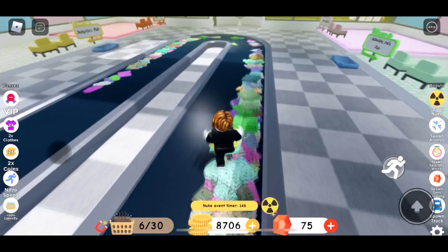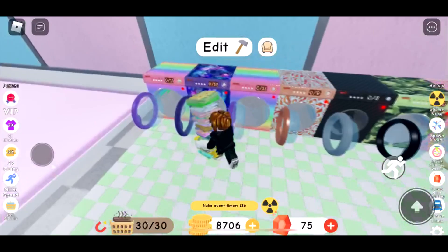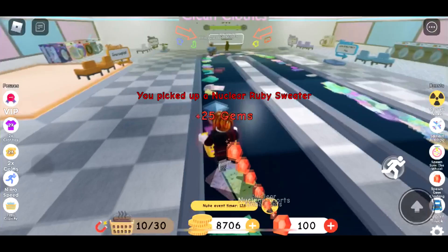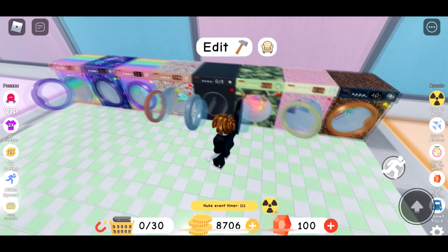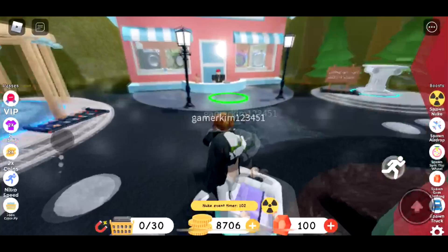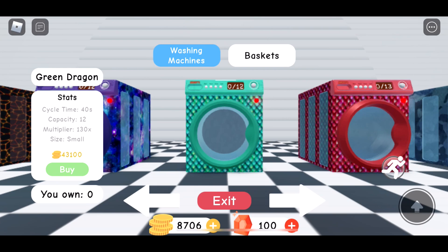Let's start working this new year to expand my business. The basket is full. I'm going to set the goal for this video to buy a new washing machine. I got gems by the way — picked up the nuclear ruby sweater, 30 pieces! That one is working. Let's check which machine we're going to buy this video. We have Galaxy at 25,000 and Green Dragon at 43,000 with a multiplier of 130.